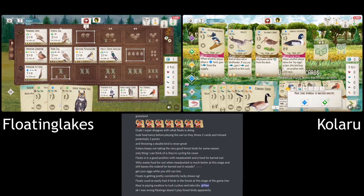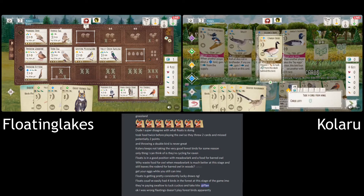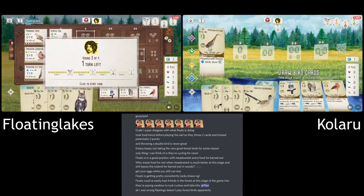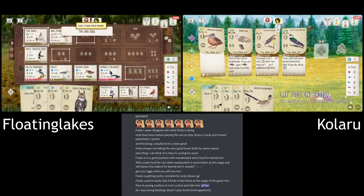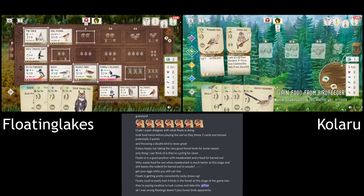It looks like they're going to tuck the Cuckoo. My question is how are they going to get enough food to play all those big birds? I think at this point you want something else to play with the Egret. It would still be a decent play on its own with the Rodentologist, but I'd be looking at getting enough food to at least get that Owl down — that's 10 points with the Rodentologist minus any eggs, so that's a big bird to be getting down in the last round.